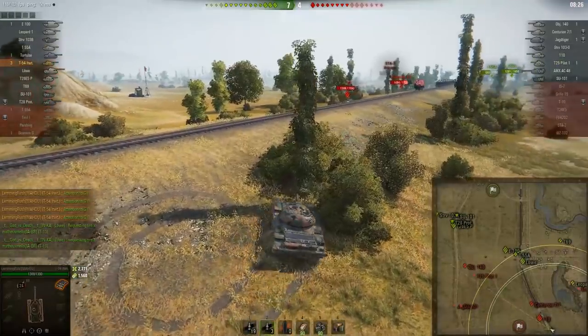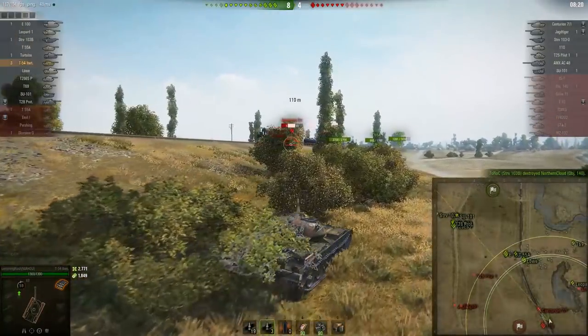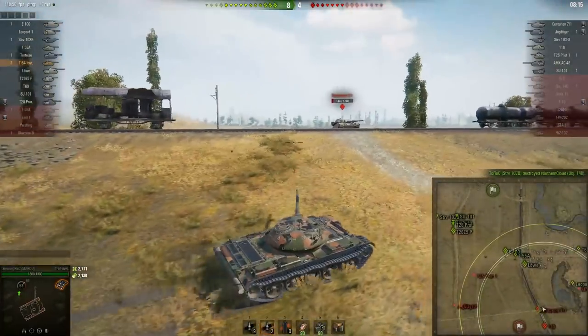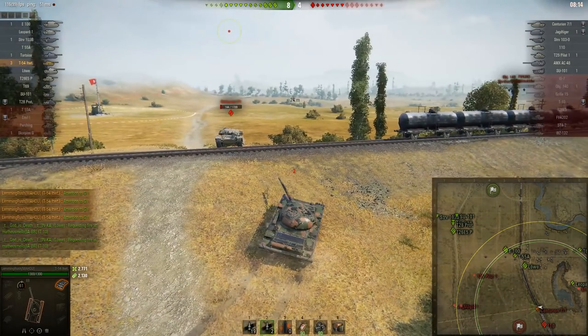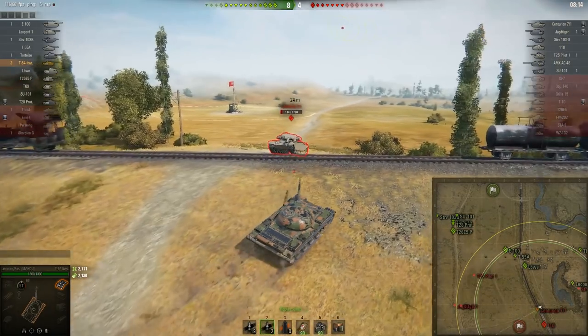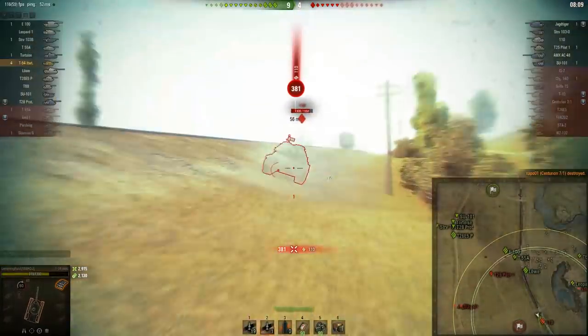There's a 110 who had been defending in the mid and came to K7 to counter me — that was a really well thought out play by him. There's also a one-shot 7/1, so I'm going to make a bit of a yolo play. The reason is I don't expect TDs at J1/J2/K2 to be looking at me — they're probably aimed at the mid or down the two line. TD players tend to aim at one location. I push the one-shot 7/1, get the kill, and don't stick around to brawl with the 110 since TDs may have turned to shoot at me.